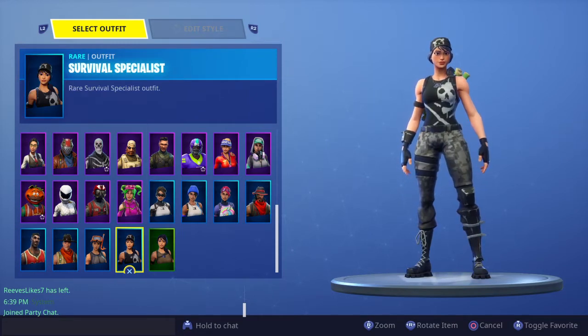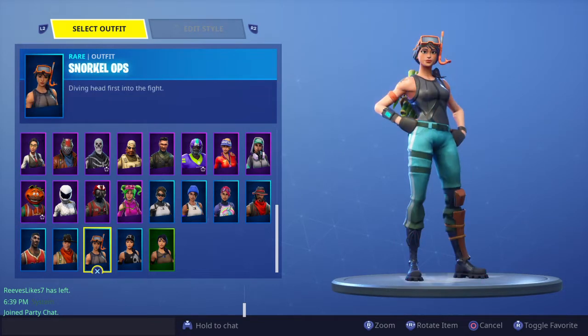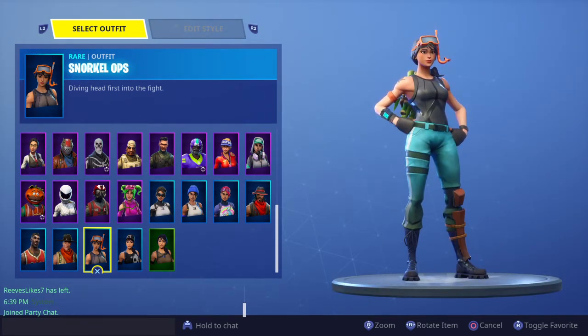One of my blue skins, I have Survival Specialist. This one's pretty sick — I like the hat and the shirt with the skull on it, it's pretty cool and clean. Like I said, I like really clean and basic skins, so this one's a really good one. Snorkel Ops — I love this skin because Dakota is a really great player and I like this reference with Snorkel Ops, and it also looks really cool.